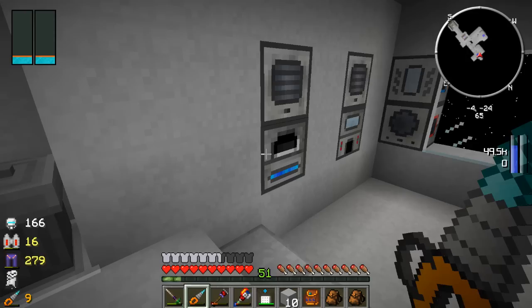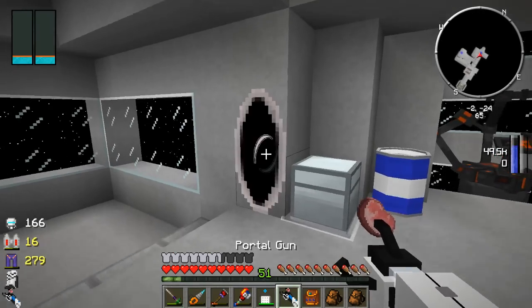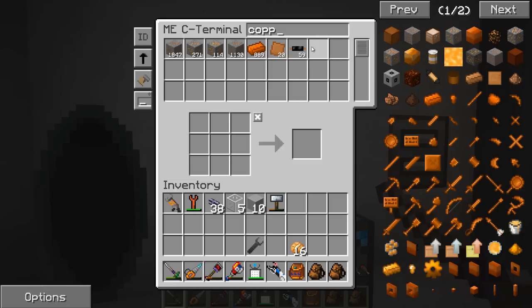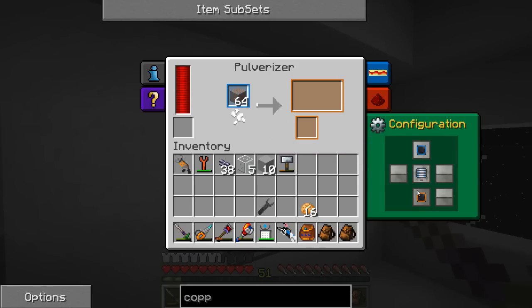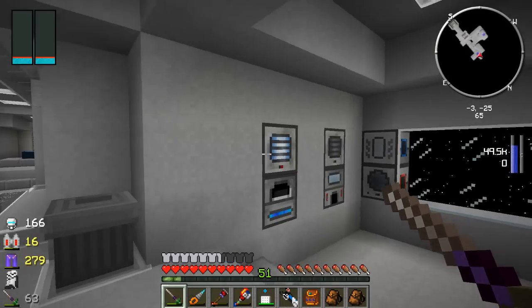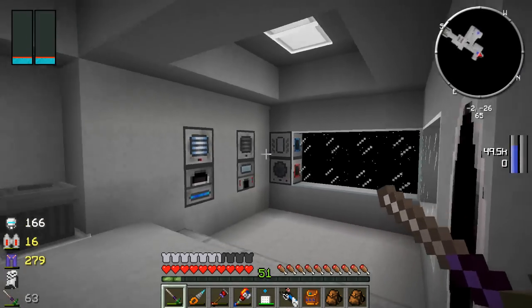Redstone furnace, do your stuff. While we're waiting on that, let's head back and see if there's anything else we actually need to make. It looks like just bronze plates. Probably going to need more than that. Let's put the silver away and grab some copper — I think we're going to need copper more. Let's grab some copper ore and place that in the pulverizer. That way it turns into dust first, because we're going to need pulverized copper. We're going to need tin, and we're going to be making some bronze dust. We're going to need some more copper, and that'll slowly cook as well. We'll let that do its stuff and be right back.